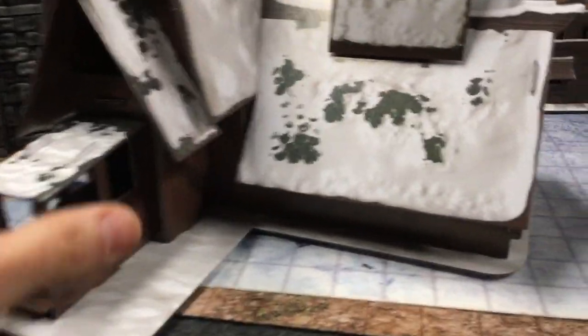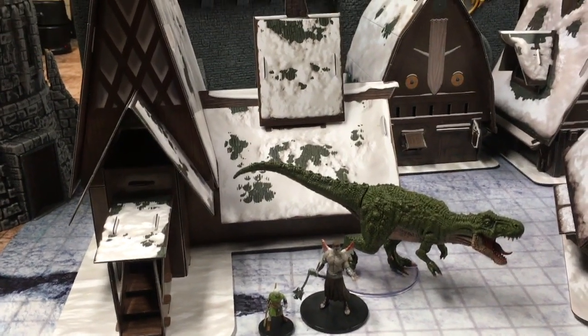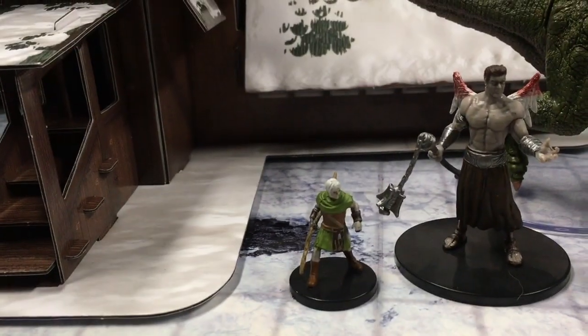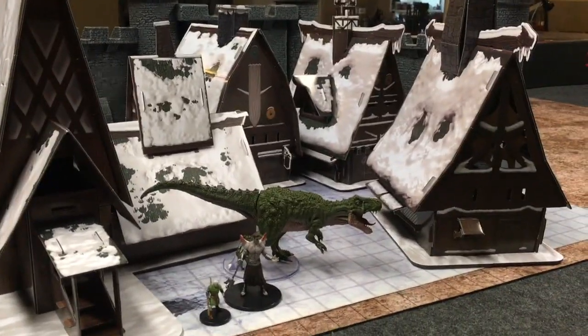So this is a very welcome addition for any campaign, but particularly if you're running Rime of the Frostmaiden. Let's take a look at the lodge — looks pretty good, I love it, and it's pretty sizable. I grabbed some minis that were near at hand just to show you the scale: a medium size mini, a large, and a huge. So you can see that these buildings are substantial in size.